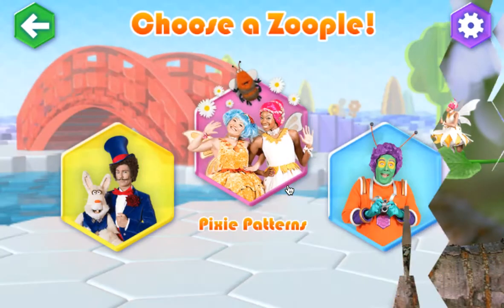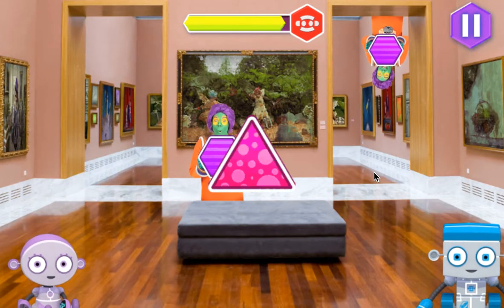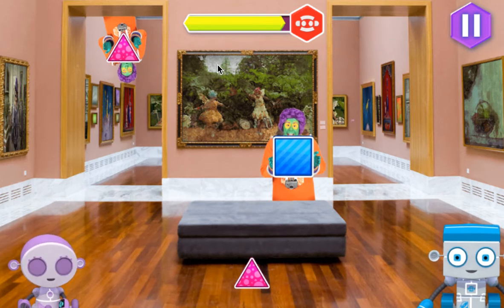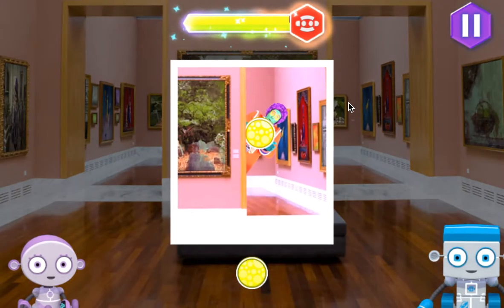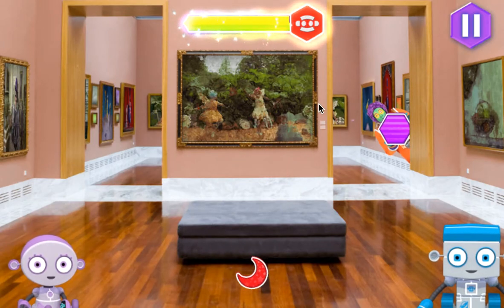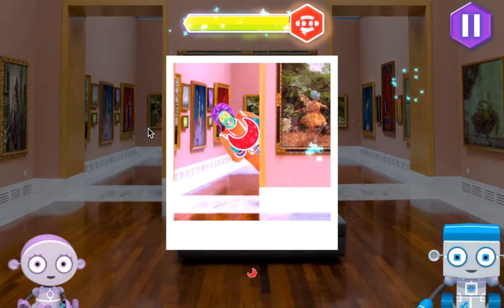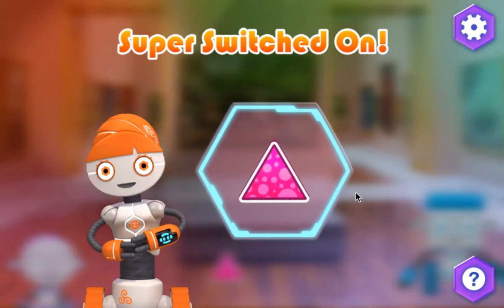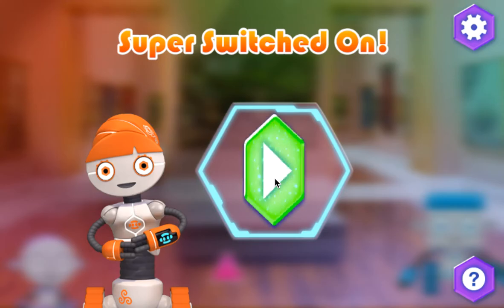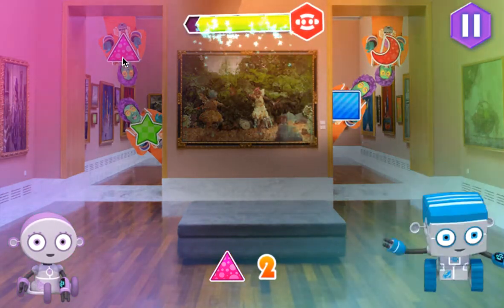Choose a Zoopole. Let's choose a Zoopole to play. Hooray for you! Zippy! Hooray for you! It's super switched on mode — sort the odd bods with a matching shape. You're so switched on! You've got it!